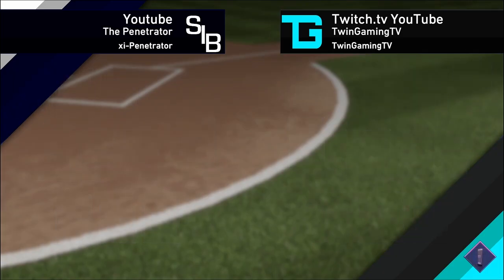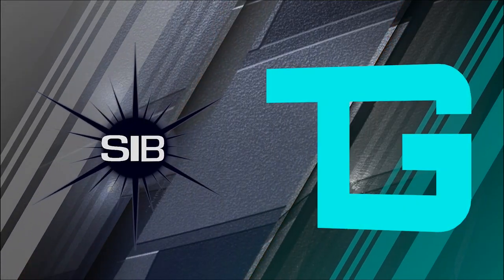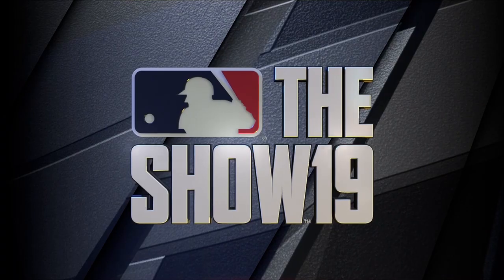We're playing YouTube the Penetrator — a fellow YouTuber. Our opponent has 97 Larry Doby, Paul DeYoung, 93 Joe Torre — I love that card by the way — Charlie Blackman 82, Jorge Polanco, Luke Voyage, Giancarlo Stanton. We have Mike Stanton on the mound, David Hess on the mound as well. He has Giancarlo Stanton on his team. We're the home team, really looking to win this game and be closer to 12-0.